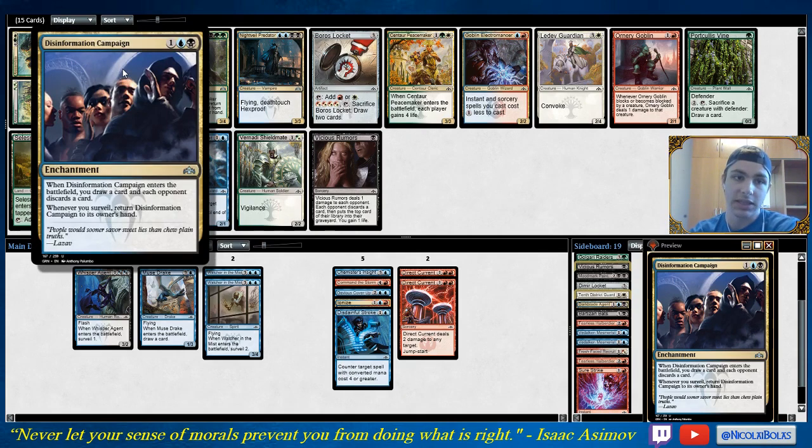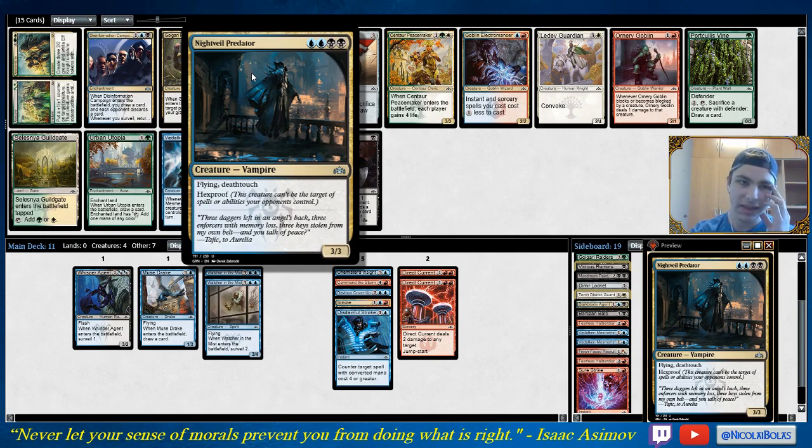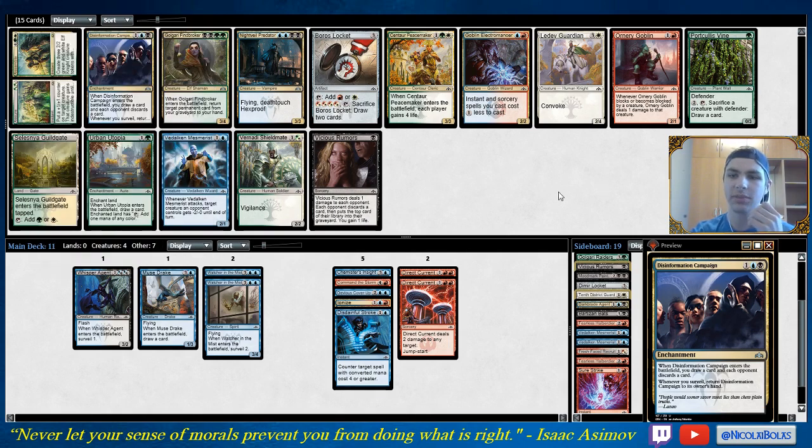I actually really dislike the fact that Disinformation Campaign was made — this is a bit of a soapbox moment for me. The games where you lose to this card are so miserable. It also destroys the sealed environment, in my opinion, because in sealed your deck is naturally slower. You just play this card on turn three and you basically can't lose. If it was going to be printed, it should have been a rare or it should have cost four, so that only dedicated control decks could really leverage it. I don't even think it should have been printed. Knives of Predator is another one — Hexproof is so annoying, and it has Deathtouch so it's always going to trade.